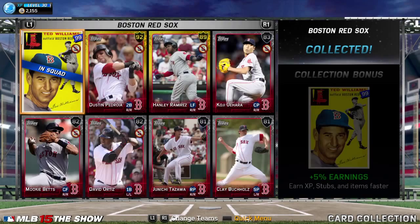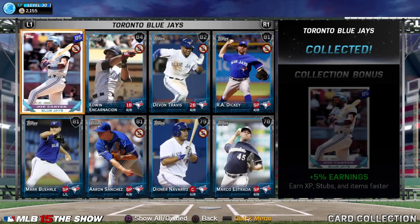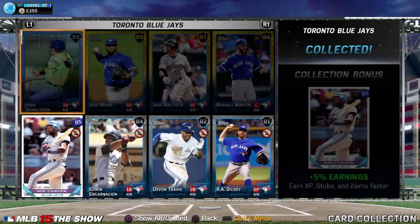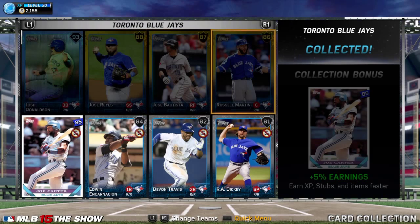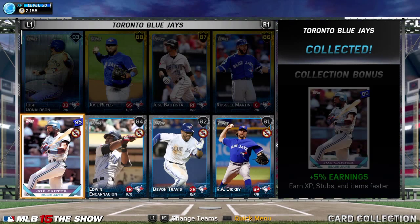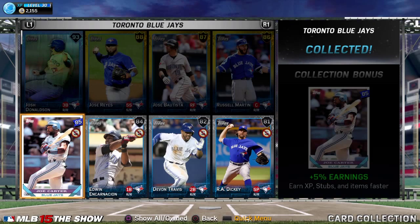The first thing you want to do is identify which collections you can do for the cheapest. If the legend is worse than these other players, you don't actually need to collect them to get the collections. When I started, I didn't really know that, so you'll be able to see as we go along — I've locked some players in that I shouldn't have.